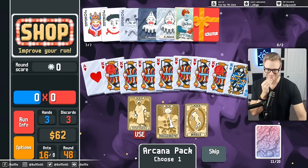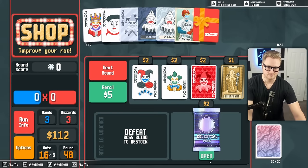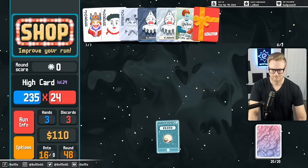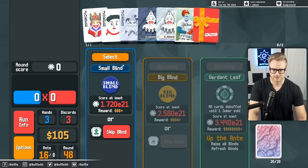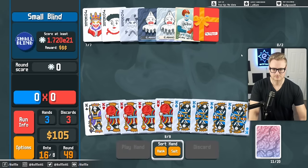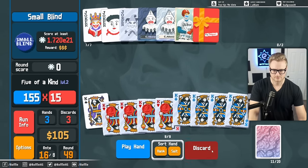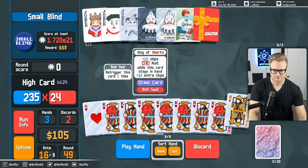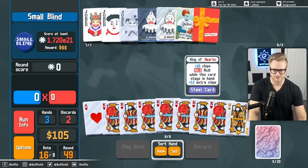Now we can probably just get out of the gift card. Maybe not in this round, but just look for the Red Seals. How many total Red Seals do I have? I have two left. I don't think we need to go on a hunt for them.